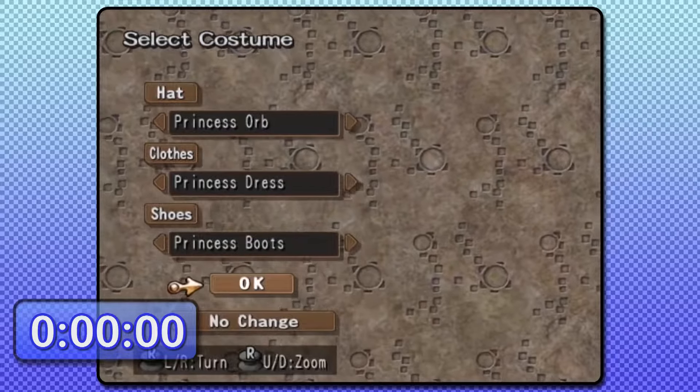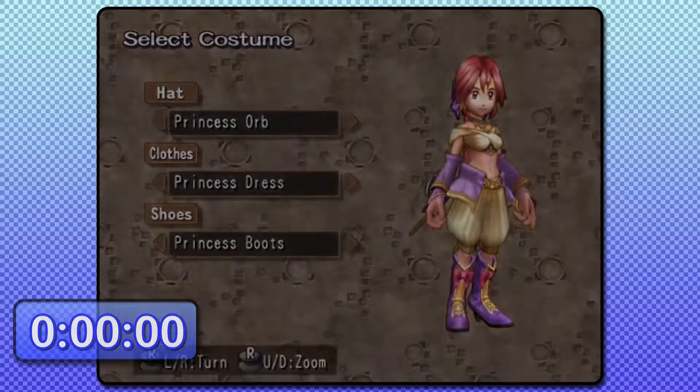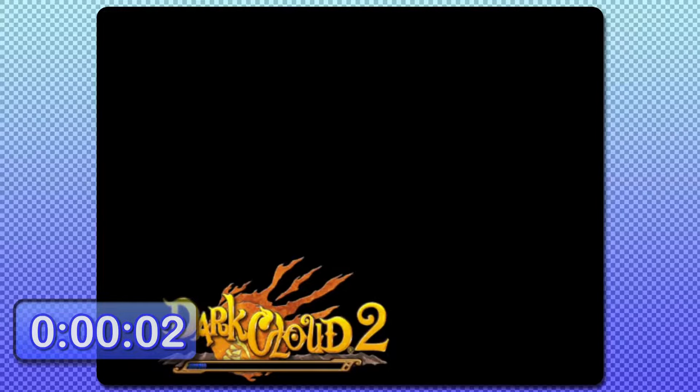Time starts upon confirming Max and Monica's outfits. For this category and this category alone, there is one requirement for saving time and that's to have Max start off with their leather shoes, which happens to be the default outfit. Everything else can be changed freely. This run is currently only known to work on PS4, which is what I ran this game on.